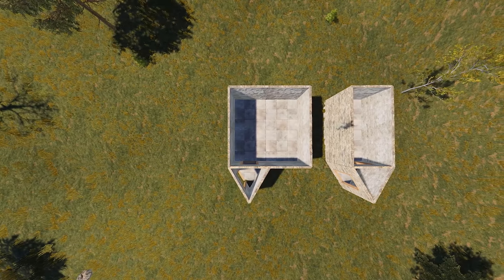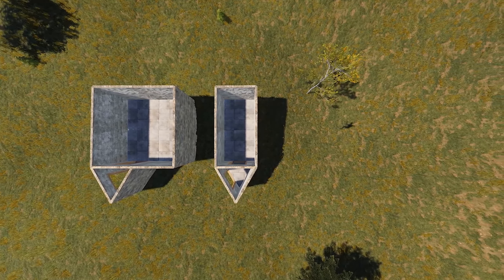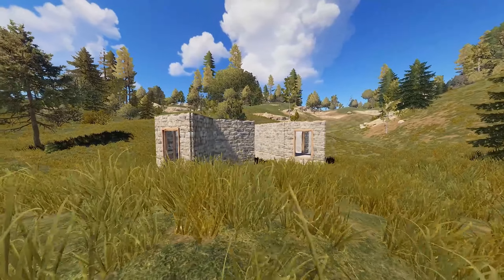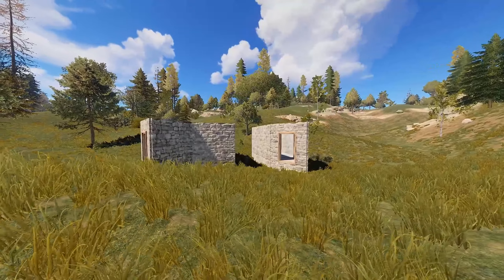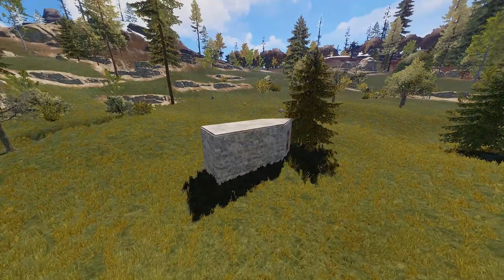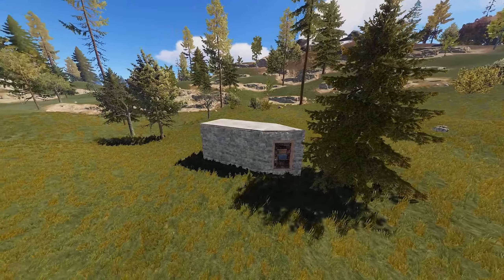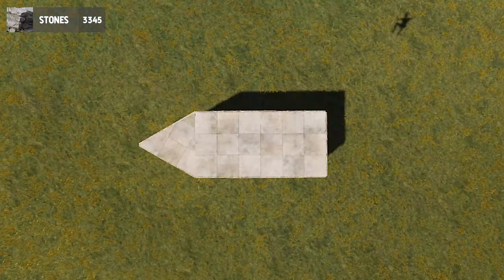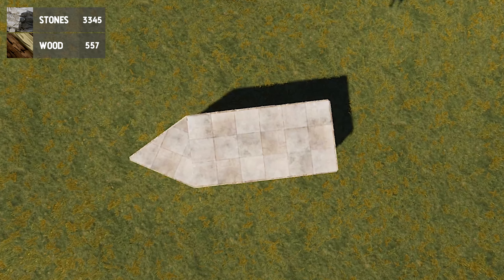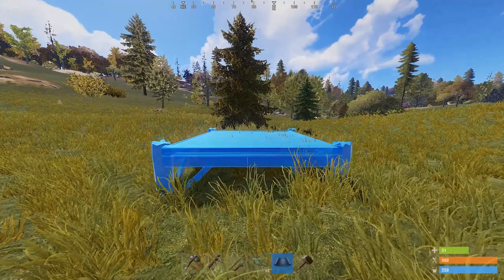I will give you two options for different size bases to build depending on your group size and current available resources. The first option will work for solos, groups with less resources, or a group that doesn't care about space and just wants to save on resources. This building will be a one by two with a triangle airlock. The exact resource cost of this base will be 3345 stones and 557 wood, but you'll also need additional wood for doors later on.